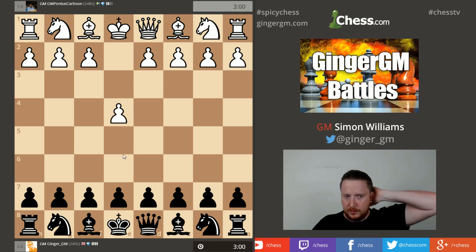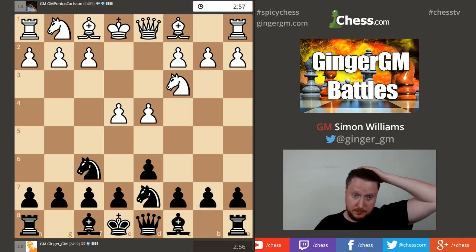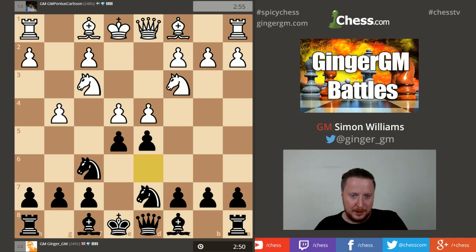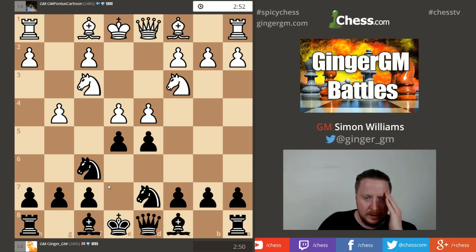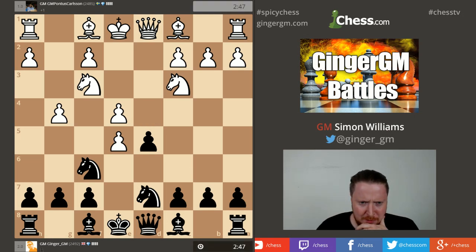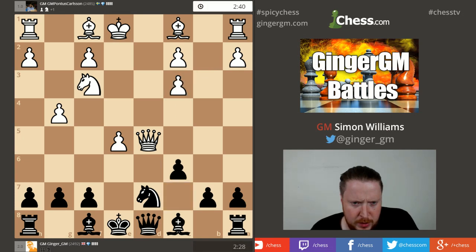Pontus would be annoyed by that one — he let it slip a little bit. We'll try a couple more games. I've just released a DVD for ChessBase on the opening I'm going to try here — the Black Lion, which is quite an aggressive opening. Pontus has gone for the most aggressive option, g4. D5 is the move I recommend on my DVD, but I filmed it quite a while back and my memory isn't what it should be.